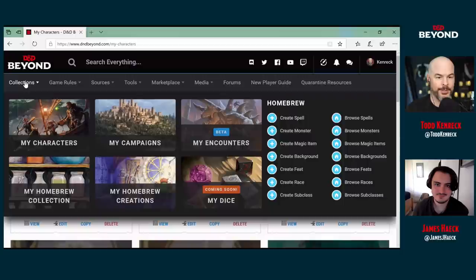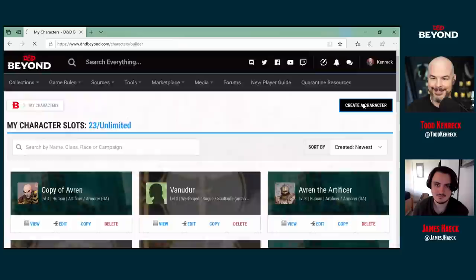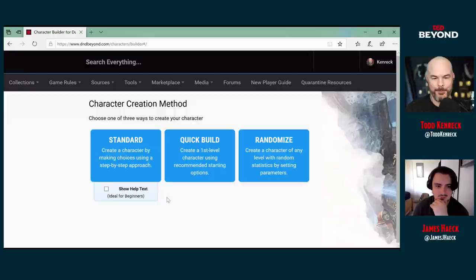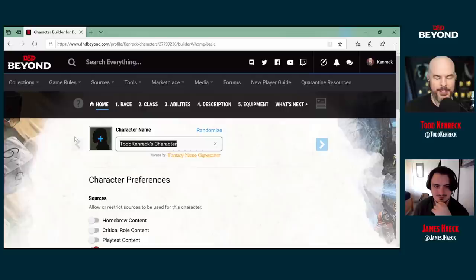What kind of character are we going to make? Well, Todd, you and I talked before the show about making a fantasy MI6 agent — a sort of suave spy, James Bond type. That was the first thing off the top of my head. So let's go ahead and begin. To make a character, go to My Collections, then My Characters.